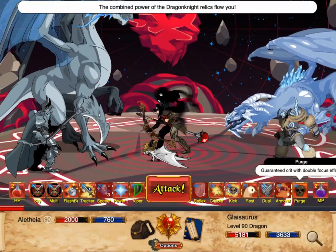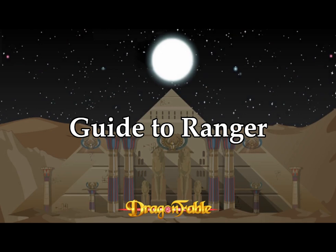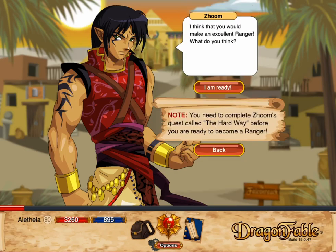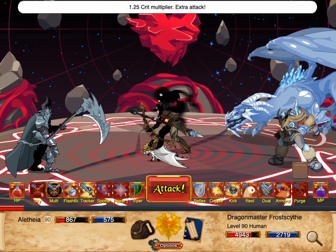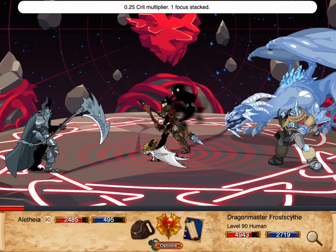Hello, and welcome back to Astral Codex's channel. This is a short guide on Dragon Fable's Ranger class, which you can train at Zoom in the Sand Sea. Ranger is a powerful offensive class with high damage per turn, also known as DPT, and a few solid but costly defensive options.